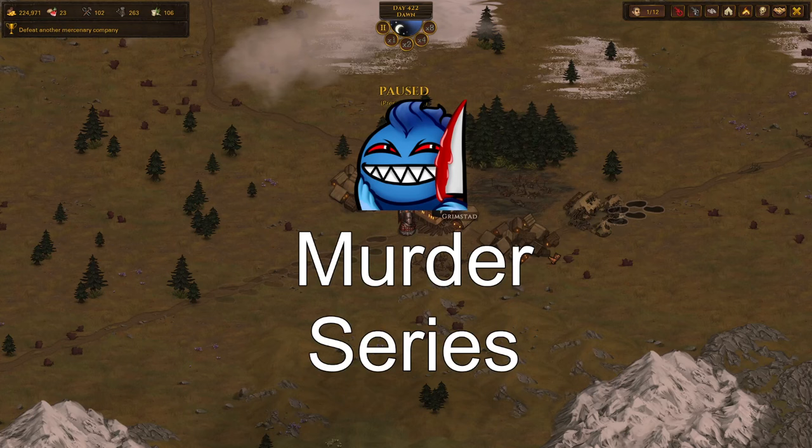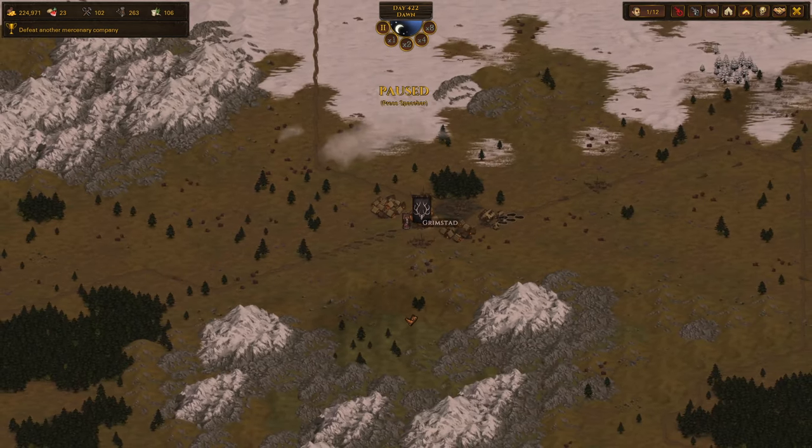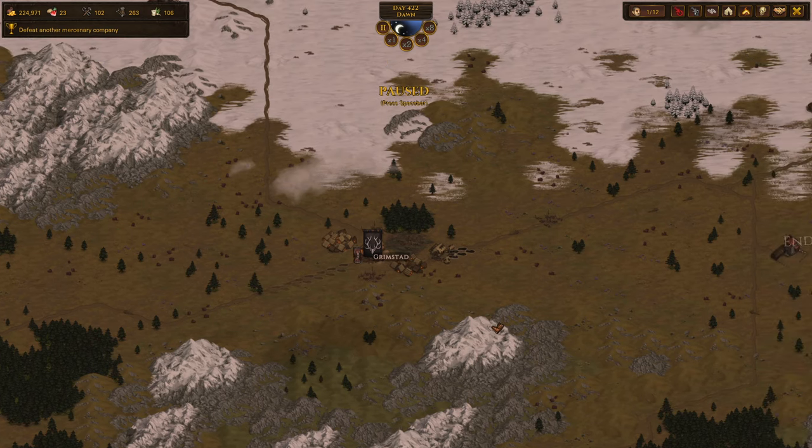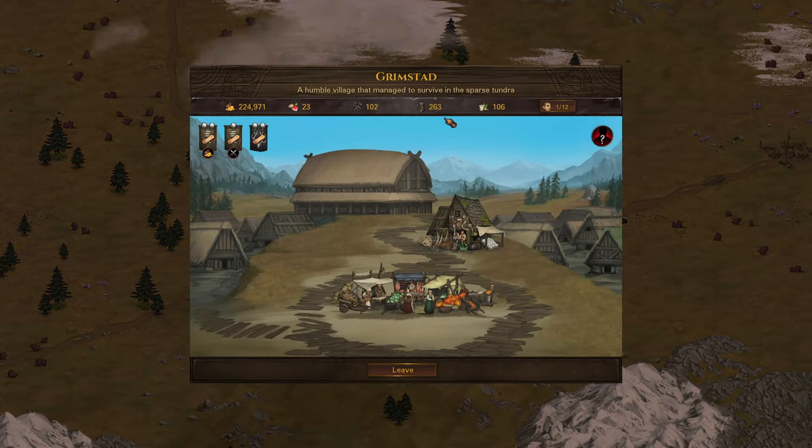Welcome back everybody. We're going to play some more Battle Brothers, the Legends mod PTR. We left off last time trying to find a poison ruin and some other things. Really we want to fight unholds - once we're on more solid footing there, we'll be able to do whatever we want and really wreak havoc on this playthrough, which is exactly what I'm going for.